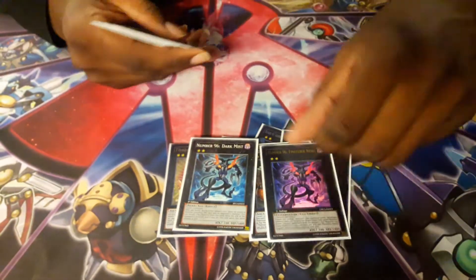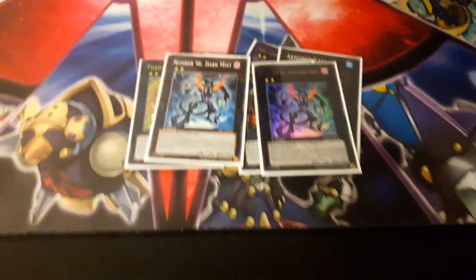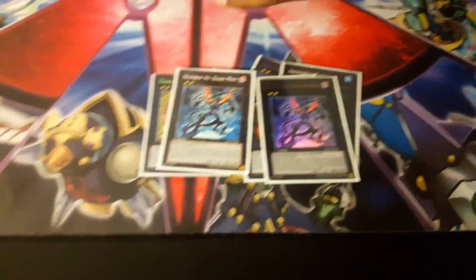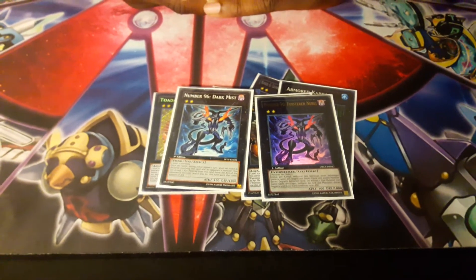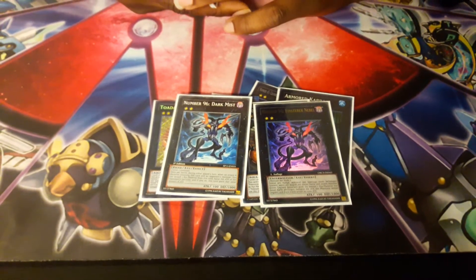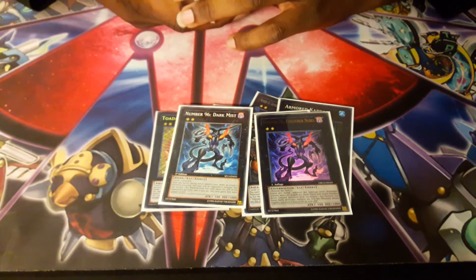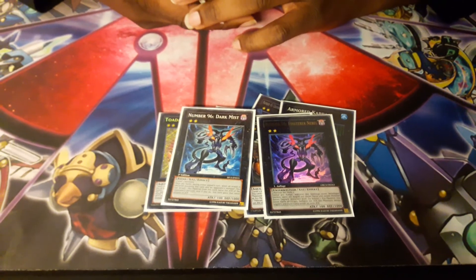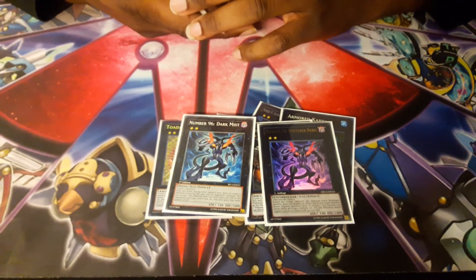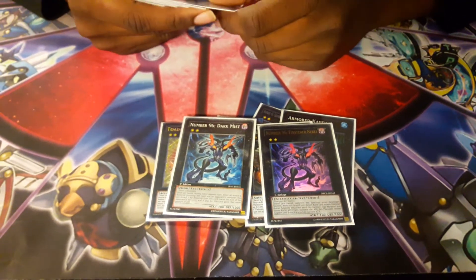Two Dark Mists — it requires three level two monsters. I brought it out like one time, but it looks cool so that's why I got it. Once per battle during either player's turn, when an attack is declared involving this card and an opponent's monster, you can detach one Xyz material from this card, halve the attack of the opponent's monster, and this card gains that same attack permanently.